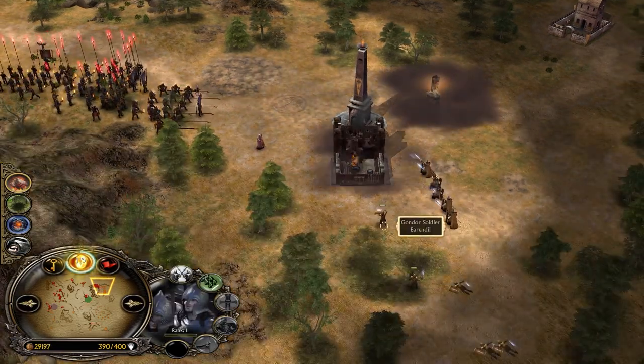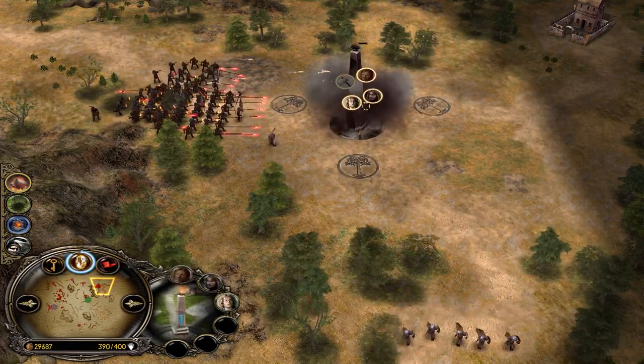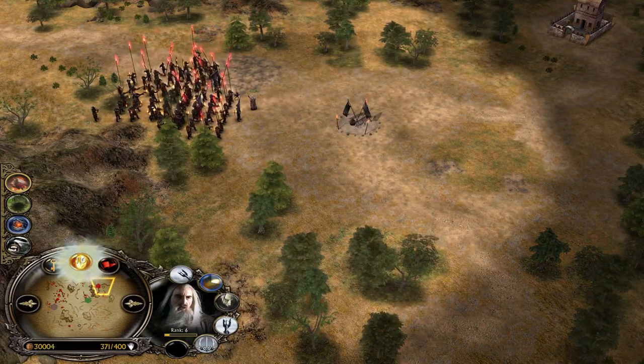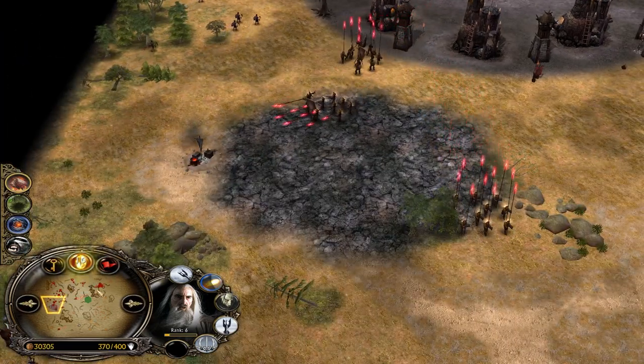If you watch my channel, when I play Isengard I'm going ham. I'm not giving any time for the Gondor player to build up. Of course some games extend for a long duration. But whenever I can, whenever I have a lead - and this guy had a huge lead - then you can close off the game way faster.